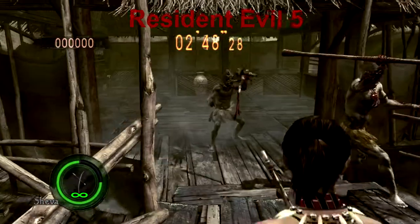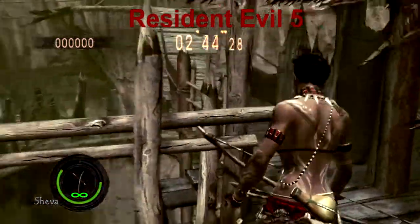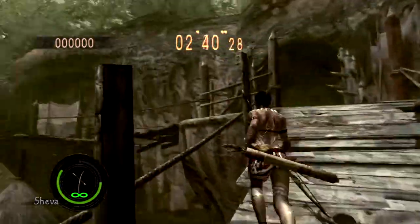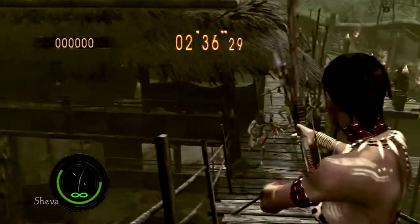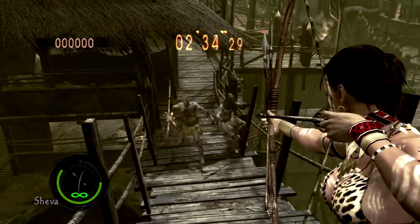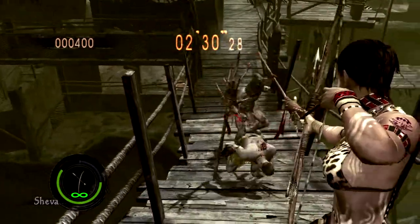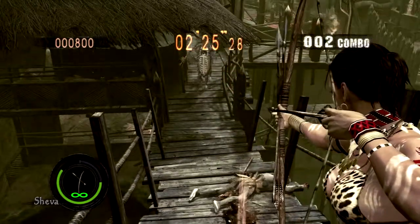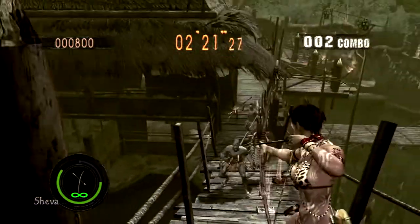I'll start with the gameplay. The big difference between Resident Evil 5 and 6 is that you weren't able to move whenever you aimed in Resident Evil 5. The difference in Resident Evil 6 is you were able to duck and roll and aim and move at the same time, which in a zombie game it's kind of expected that you're able to move and shoot at the same time.